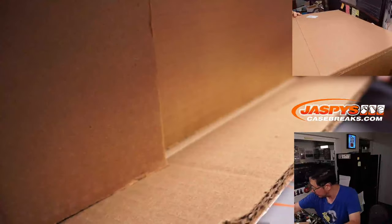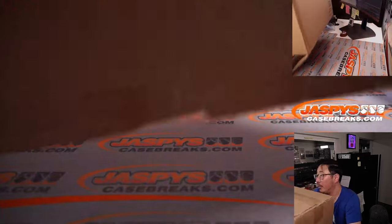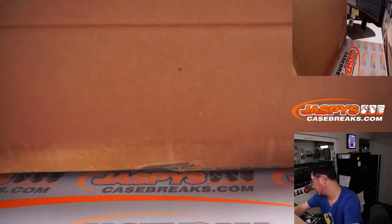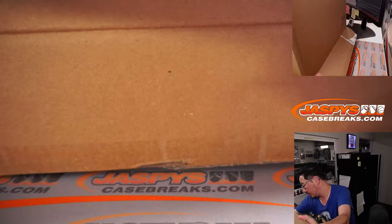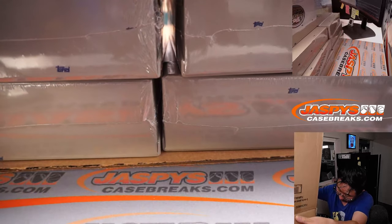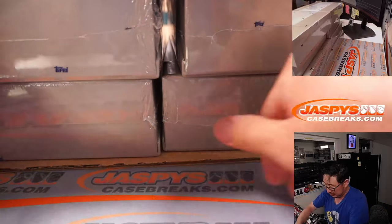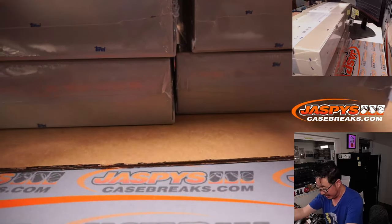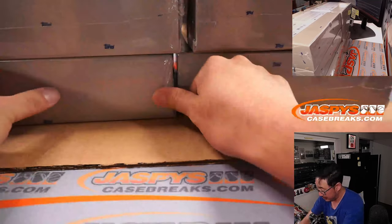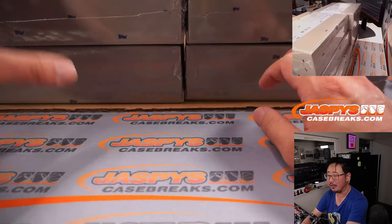What do we got here? Sort of an awkward shaped case, but I think I can get these boxes out. All right, empty box. Here's what I'm going to do — first I'm going to roll the die to select the side, left or right side. Then we'll do another dice roll for top two or bottom two.